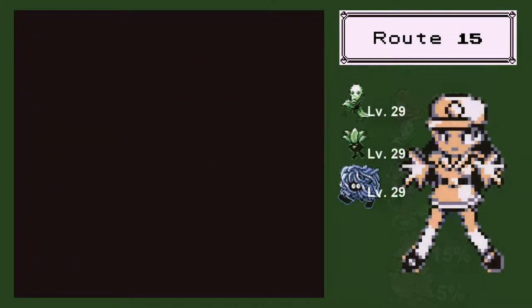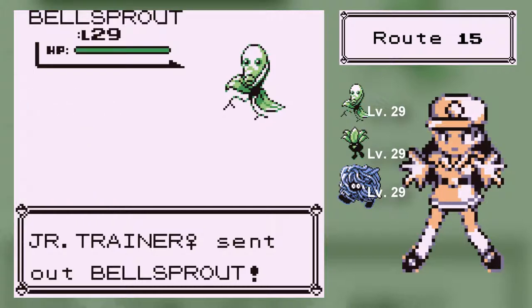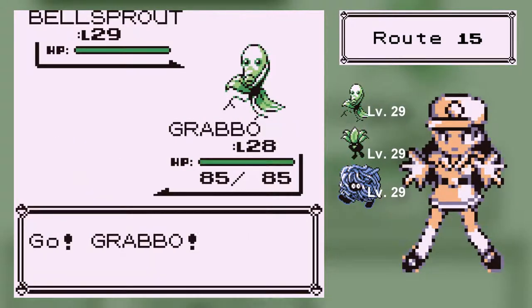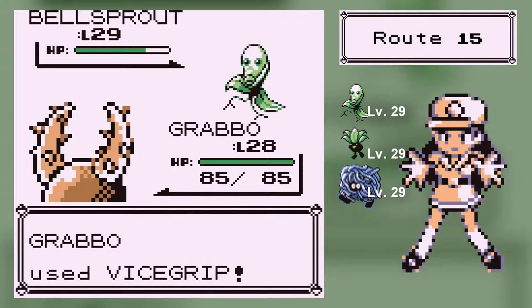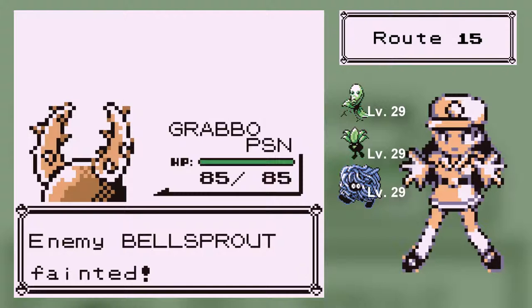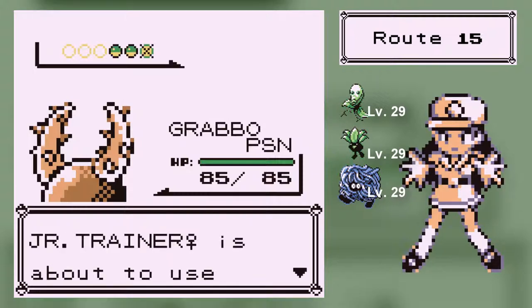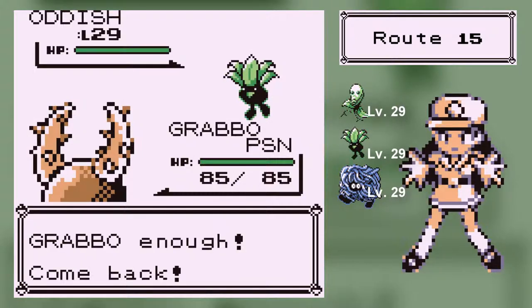Sure, I'll play with you, Pokemon. What Pokemon are they? That's the question. It's a Bellsprout — it's level 29. I'm trying to give the experience to Clam Clam. How about Grabbo, because I need to train Grabbo, but I also need to train Clam Clam — but then again, I can't do much with Clam Clam. Vice Grip. It's Bellsprout — Poison Powder. Ugh, it's so annoying, you know? Oddish — seems a bit... Oddish.